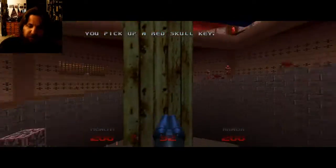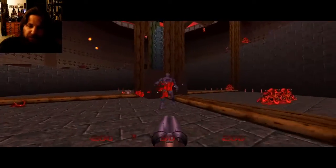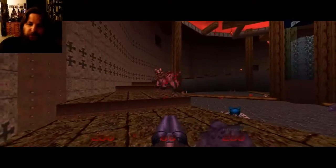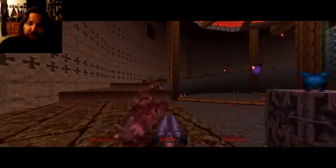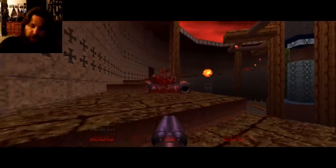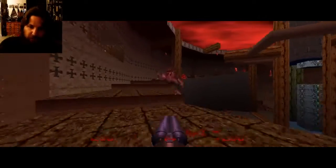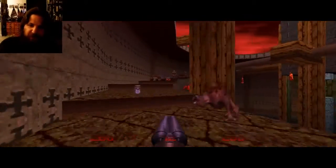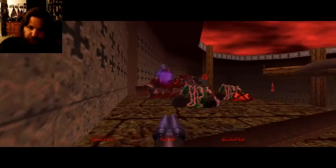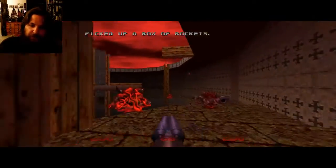Voila, this is where we get the red skull key. Now I'm just gonna do something fun and take out these enemies — now that we've got the red skull key, before we exit the map of course. I'm just gonna blast them to kingdom come until they're all dead — dead as a doornail as Charles Dickens would say in A Christmas Carol, the British 19th century Victorian author.